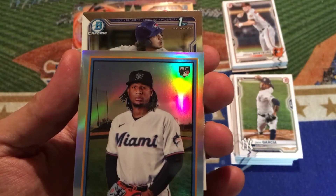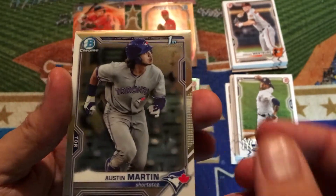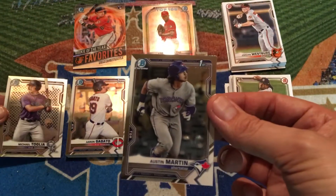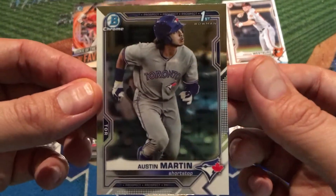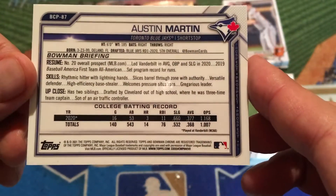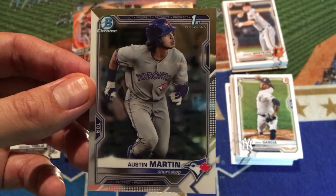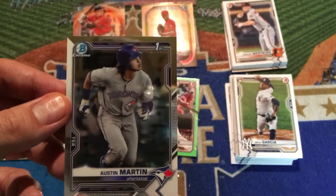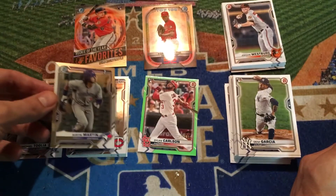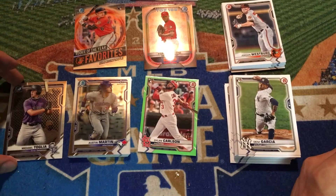Ladies and gentlemen, we waited till the last pack and we hit some last pack magic — there it is, the Austin Martin first Bowman Chrome! And then our final card is Michael Toglia. We finally hit the big chase card. The Austin Martin, the number five overall pick, who kind of fell — it's very surprising he fell to five. Baltimore took Heston Kerstad at number two, Max Meyer went to the Marlins at number three, and the Royals had both Asa Lacy and Austin Martin on the table at number four. The Royals went with Asa Lacy, and that left Toronto to happily gobble up Austin Martin at number five, which they probably never thought would be available.